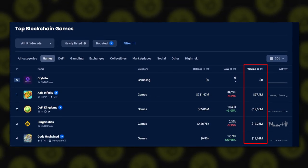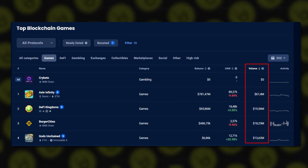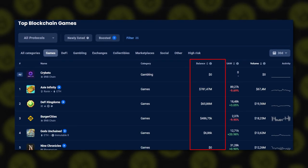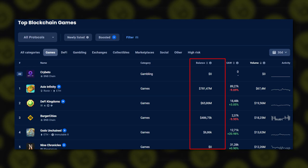By that you can tell how popular game assets are right now. The third one is market capitalization, or market cap — the current value of all game tokens. It's calculated by multiplying the number of all tokens that currently exist by their market value. This is also how the demand and value of the token among players are estimated.